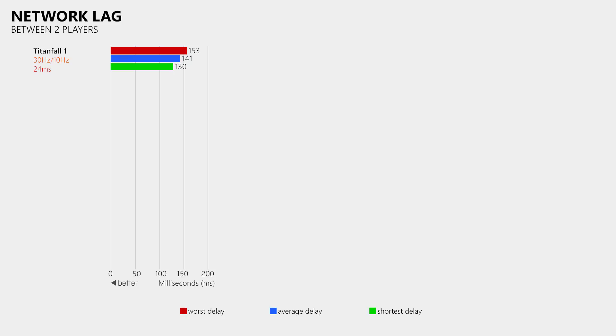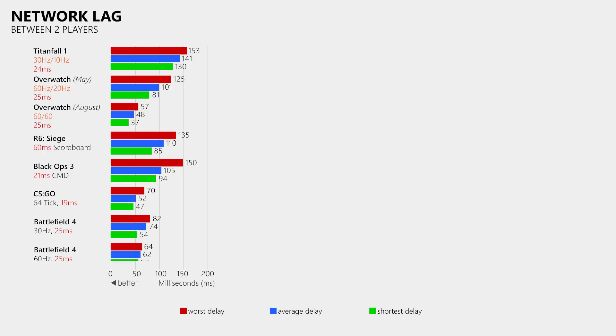Now what can we expect from Titanfall 2? If the upcoming server test were also available on PC and not just console, I could answer that in just a few weeks. Sadly I cannot provide numbers for Titanfall 2 until it is released. However, we can look at results from Overwatch, which also used update rates of 60 and 20Hz — and the delay is much lower in Overwatch than in Titanfall 1. If that is an indicator of what we get in Titanfall 2, then that is definitely something to look forward to. Overwatch recently updated its servers to also send 60 updates per second, and that had a really dramatic impact on delay. In fact it is currently the fastest 60Hz multiplayer game I have ever tested, which shows how important a high tick rate as well as high update rates are.